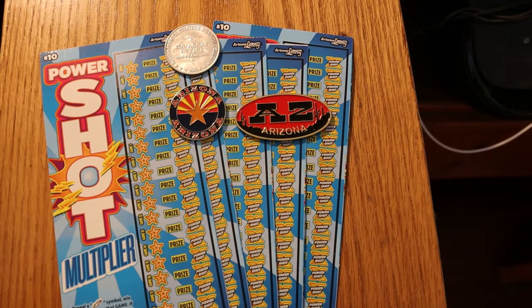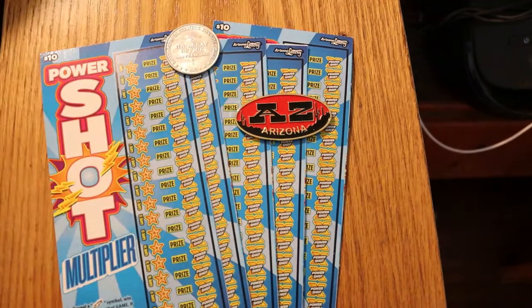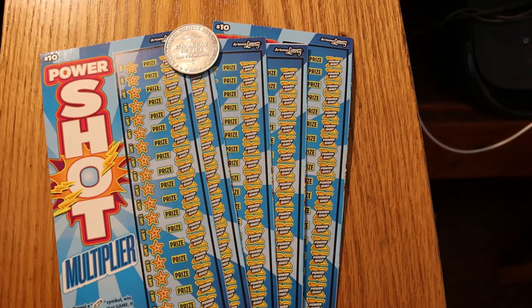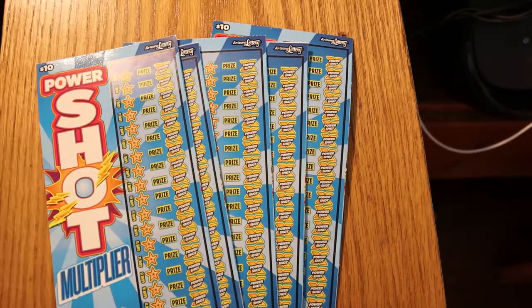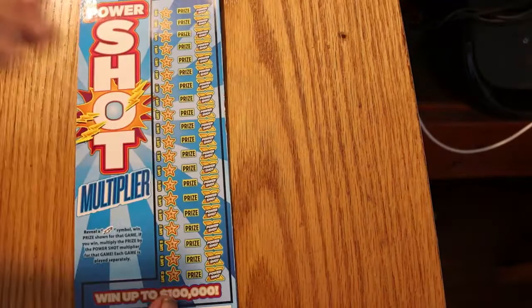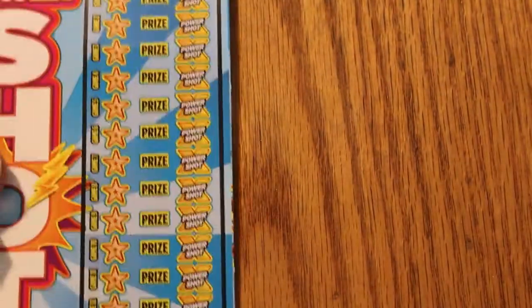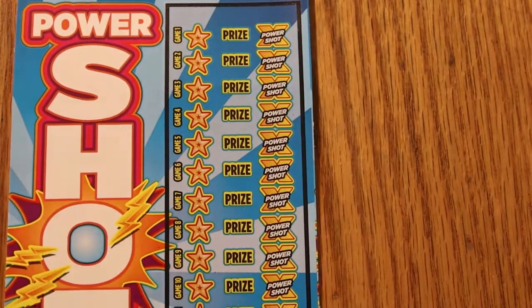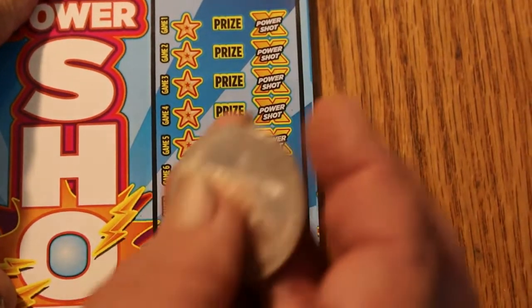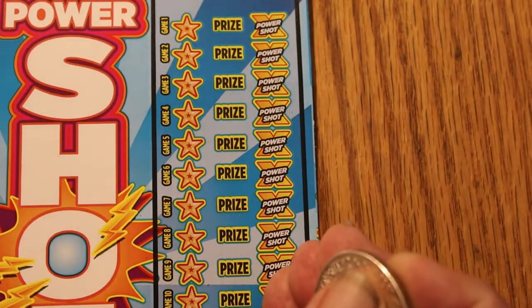Lightning bolts are all that matter — all the other symbols are useless. We're going to start with tickets numbered 51 through 55, and the book number is 942295. The odds are one in 3.4, and we'll start with ticket 51.